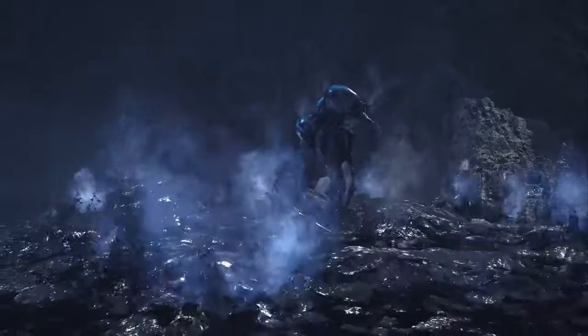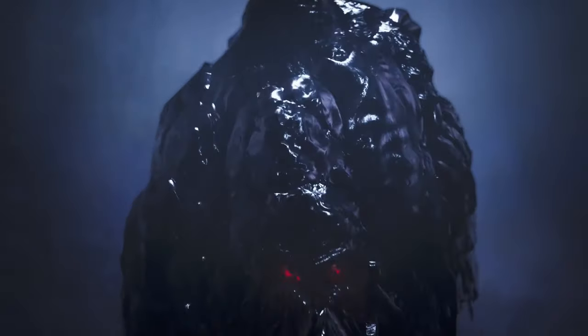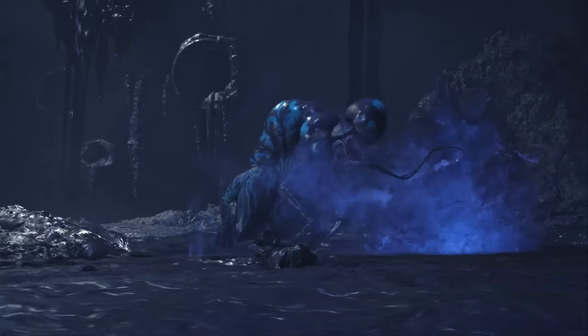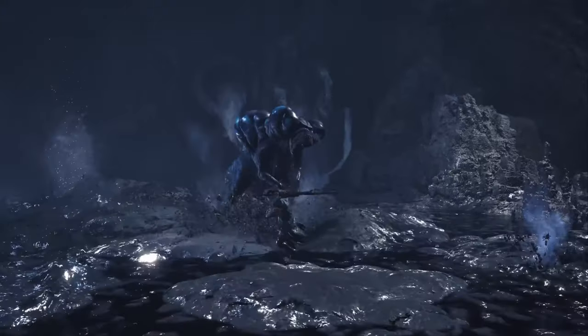This guy looks like a total menace to hunt, with poison gas and exploding oil looking like it'll cause me a few carts. In the press release, it's stated that Rompopolo expels toxic gas from its tongue, which is used to first weaken its prey, before it uses its tail to inject a gas into the surrounding tar, causing it to explode like you can see in the trailer.